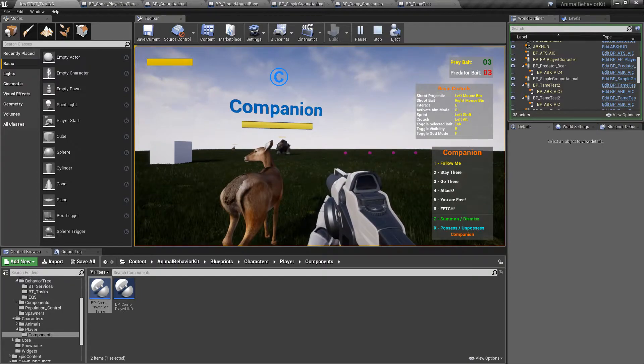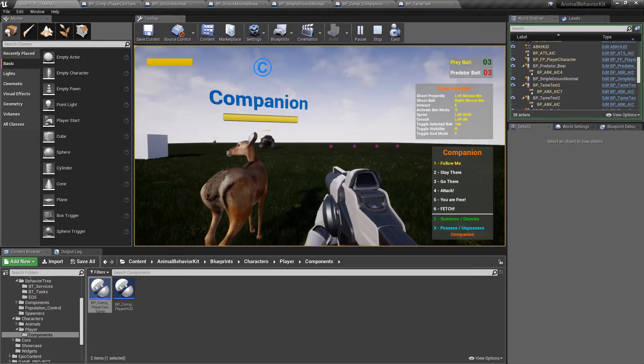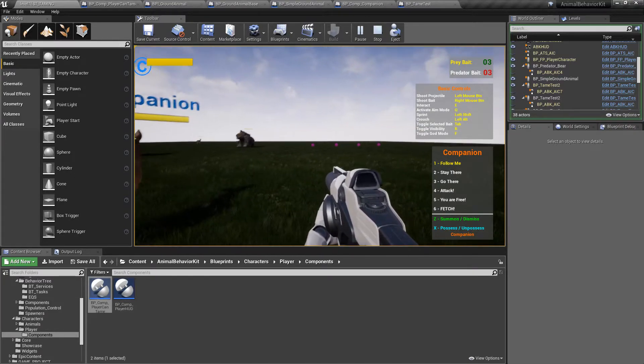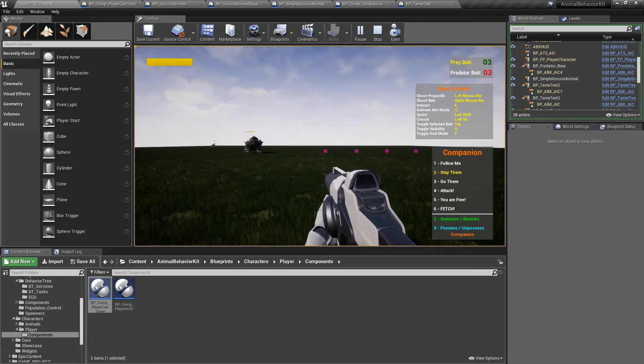What you see here is actually the ability to add a custom command, and in this case the sample I gave was fetch. All the code is in the companion blueprint, so if you wanted to overwrite that function to do literally anything else, you could easily do it without affecting the behavior tree or anything else. The core functionality is still there, but you now have the ability to have a custom command.